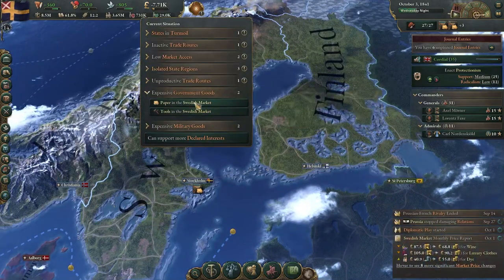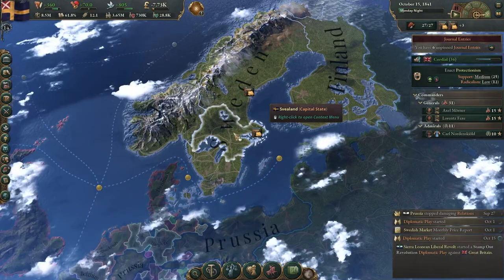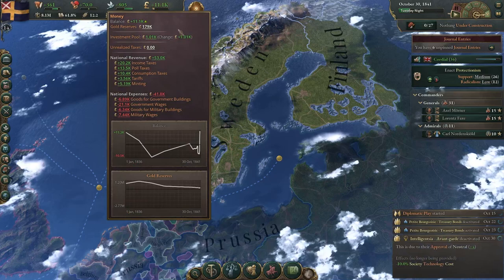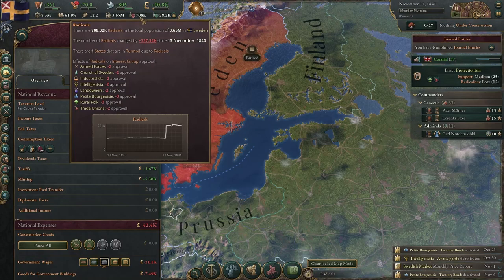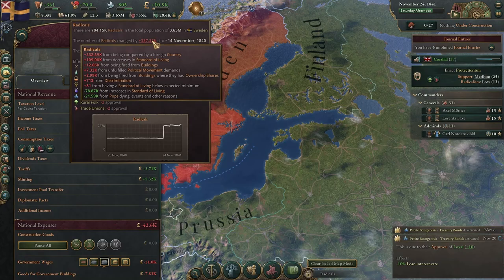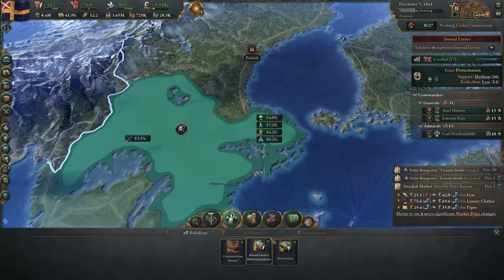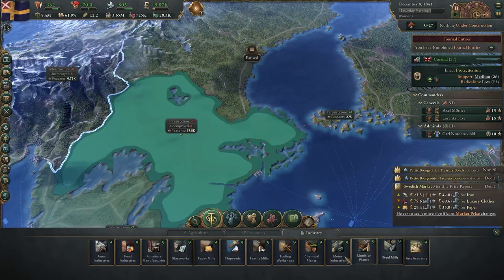Government goods are expensive — paper and tools. We obviously don't produce enough paper. We'll definitely build sulfite paper mills. We may have to build up cash reserves again since we're taxing people heavily. There's a lot of discontent from being conquered from a foreign country — I mean, we're not that foreign, are we? We'll build sulfur mines to address resource shortfalls.